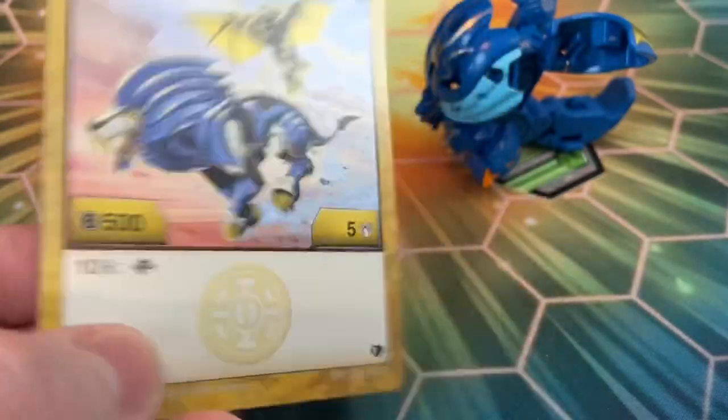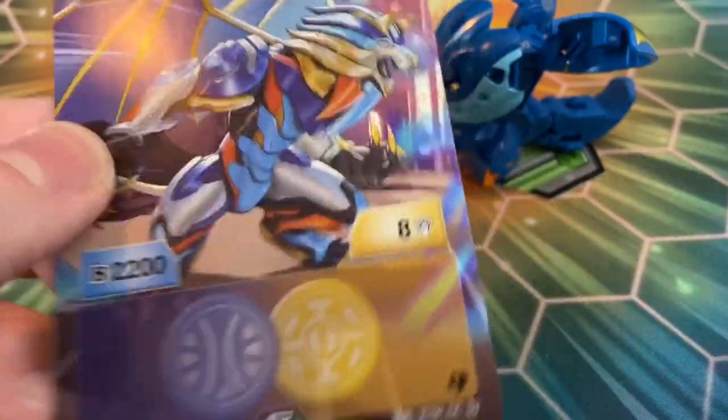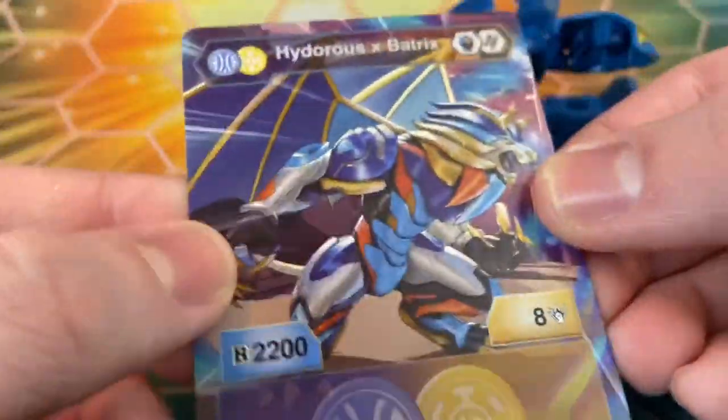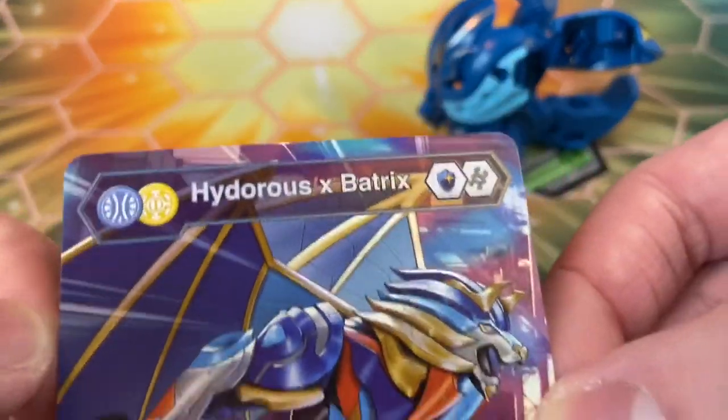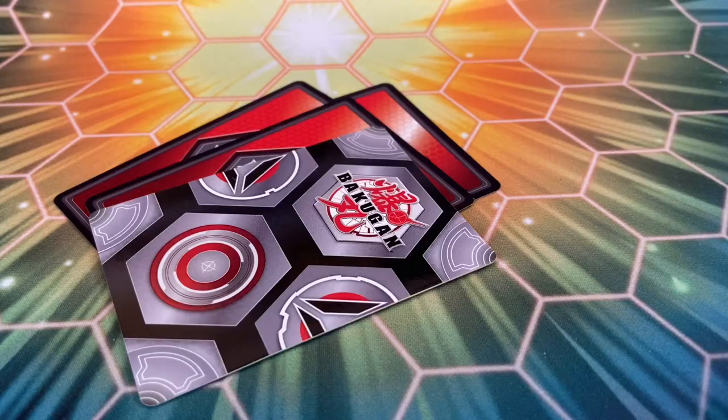505 base power, 10 energy to fuse — already not good. That said, this is definitely the best card art compared to the other two. It's 2208 when fused, good cores, but 10 energy to fuse is just way too much.